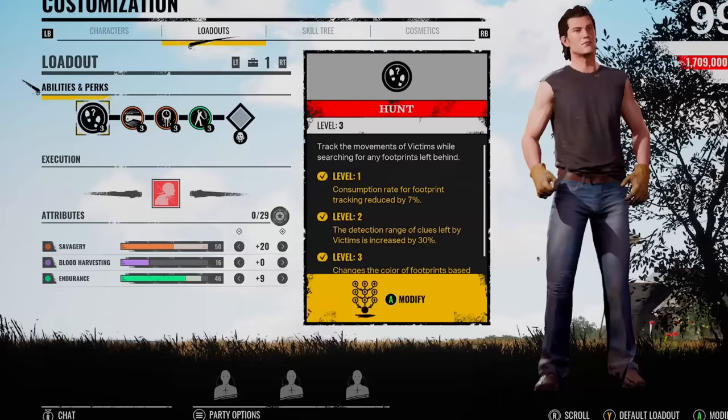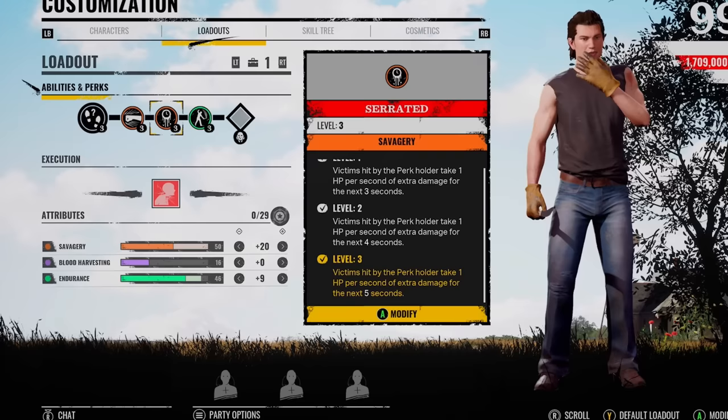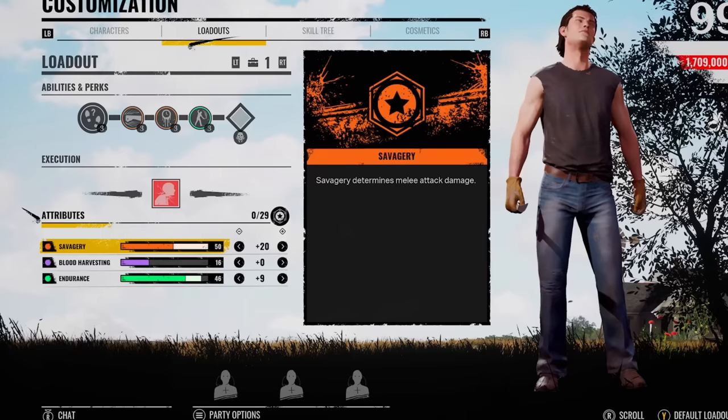What is going on, you lot? Middy here. We're bringing out Johnny again, but I wanted to try a max damage type build on him — using Big Swings and Serrated to get that maximum amount of damage. Johnny takes second place for damage regardless. And when you max out your savagery and then you've got Big Swings, it's about a four-hit kill on pretty much any survivor.